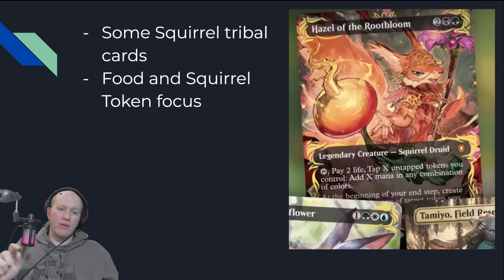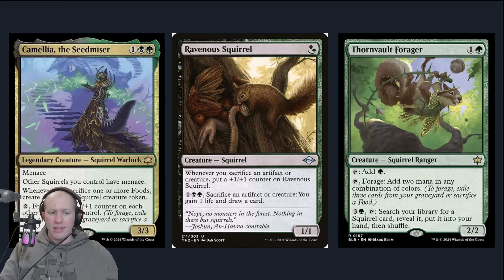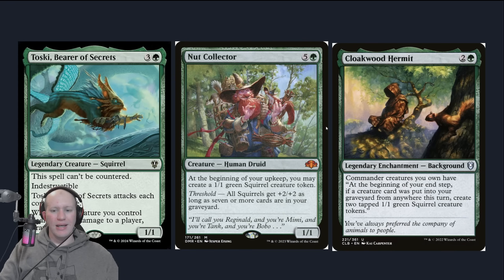Stuff you can add in here: all the new Squirrels coming out are built around the Forage mechanic, which is either sack a Food or exile cards from your graveyard to do something. There's also a lot of Squirrel tribal stuff. Ravenous Squirrel — whenever you sack an artifact, given we've got foods, boom. You can get a lot of food synergy in here. Lots of Squirrel stuff, whether it's creatures that create Squirrels like Nut Collector. Threshold's not going to be too bad either if you've got some of the self-milling Squirrel stuff that's coming out.